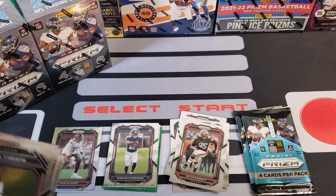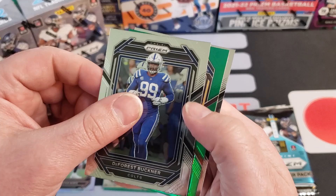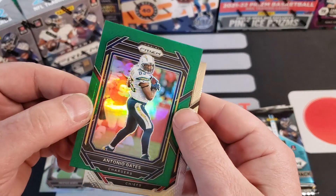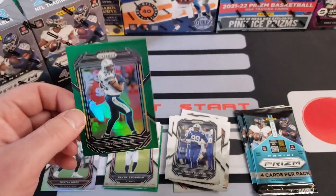Pack number three — it says 2022 but it's 2023, yeah, the cards are a little behind. Russell Wilson, DeForest Buckner. Here comes our third green — it's going to be Antonio Gates, off centered almost off the bottom of the card. Yikes.